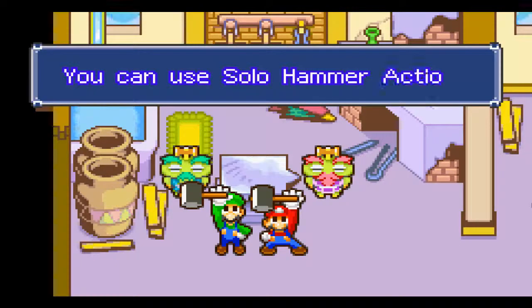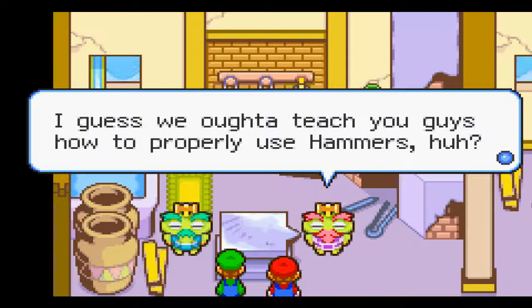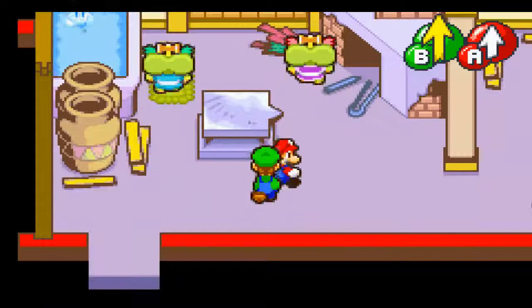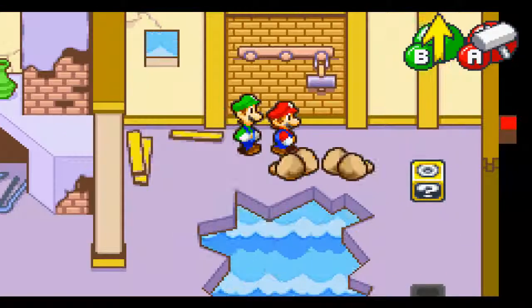Yeah, one hammer suddenly split itself up — now we have two. The blacksmiths offer to teach us how to use them, but that's a tutorial and we don't actually need any of that. So yeah, we can now destroy stuff.